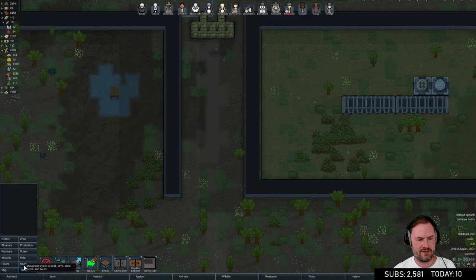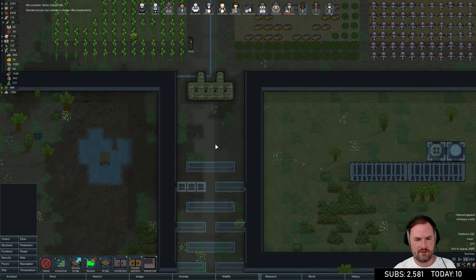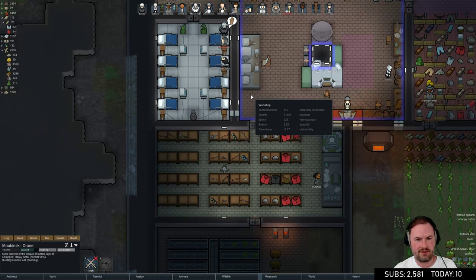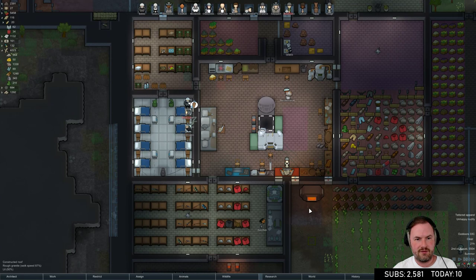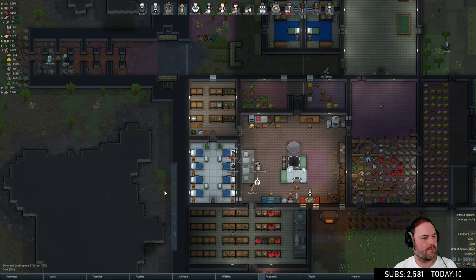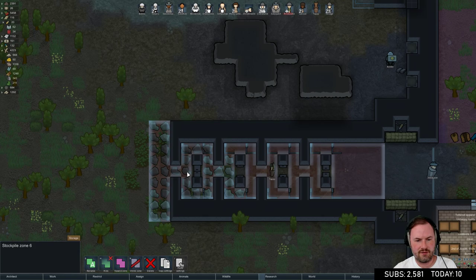Is this setup okay or can we do it better? Let's try it anyway. Granite wall coming to here, with doorways. Oh my god - she made a masterwork charge rifle! That's crazy. Come and get it Mubinski. So now we're making components so we can fix the cooking.